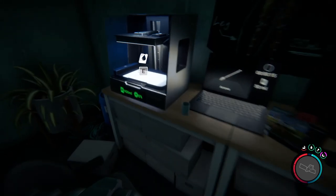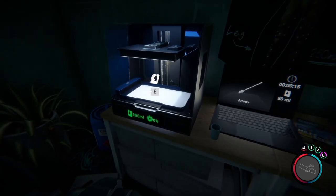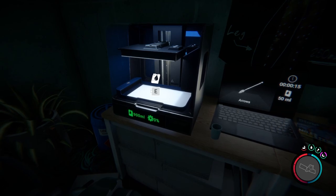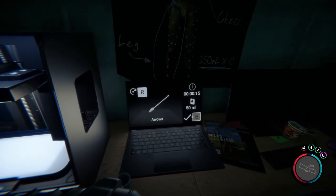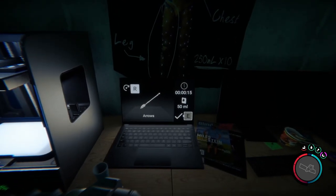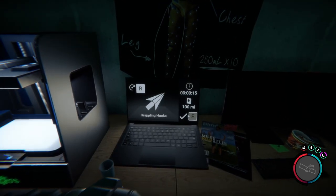Now we're going to create the sled. Let's come over to the printer. At the very beginning, the first time you come in here, the printer will have 250 milliliters of resin. As you can see, at the moment we've got 900. Coming over to the computer screen, you can press the R button to cycle through the different options.